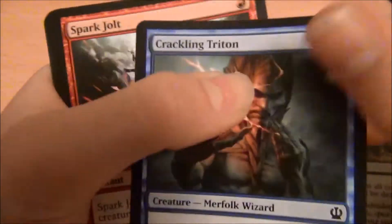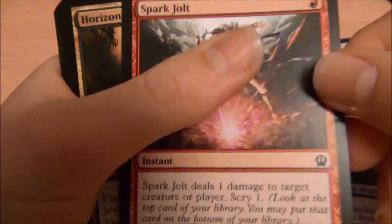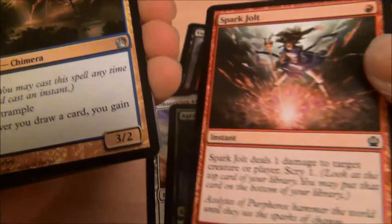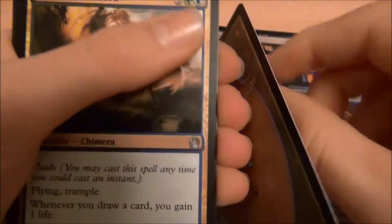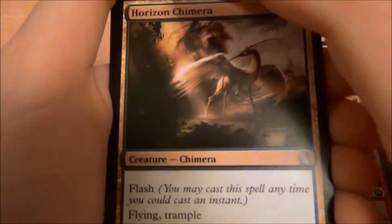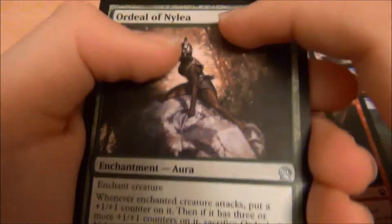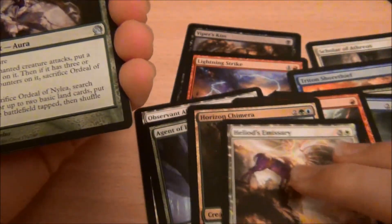Crackling Triton — this is also quite good. Spark Jolt — this is good because it lets you Scry, which is the main point of it, and it lets you get those one-toughness guys. Horizon Chimera — this is also really good. Heliod's Emissary — this is really good. Ordeal of Nylea — also really good. So there are some really good uncommons there.